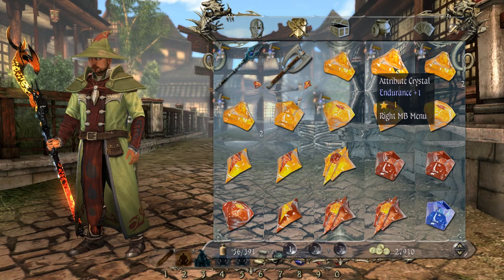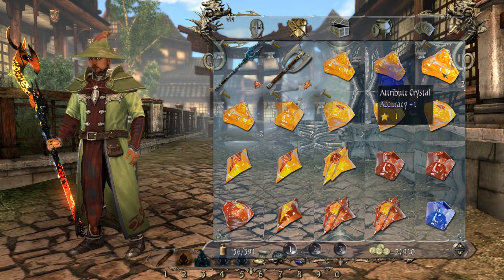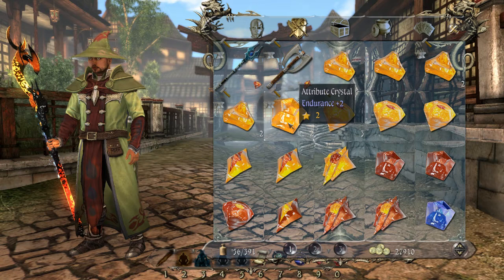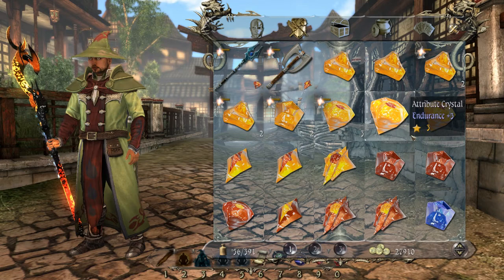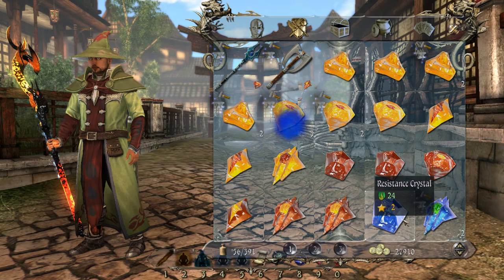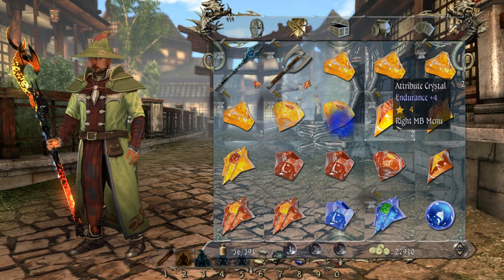So again, recap: we right click a crystal, click on join, and it will join them together. They must be the same number and the same attribute. So now it moves up a level, which is the number next to the star. So now we're on endurance plus two there. I have an endurance plus three — so I want you to watch in that corner, you'll see that go to two because I will have two of those when I mix these two together. Two endurance plus threes now. Mix those together. And we have an endurance plus four.